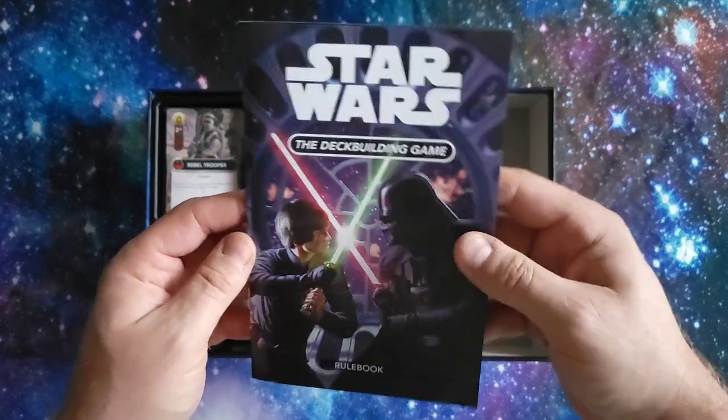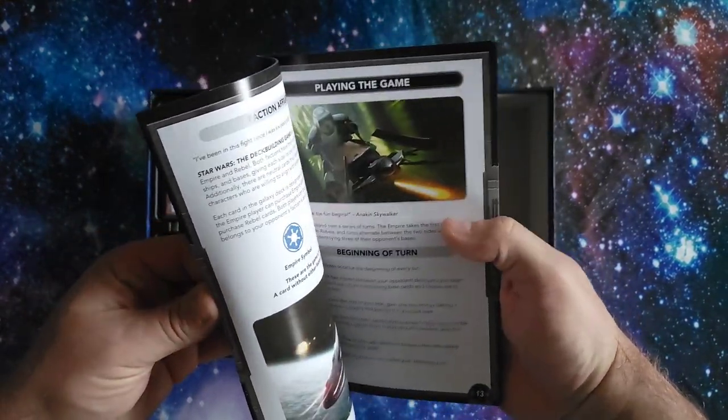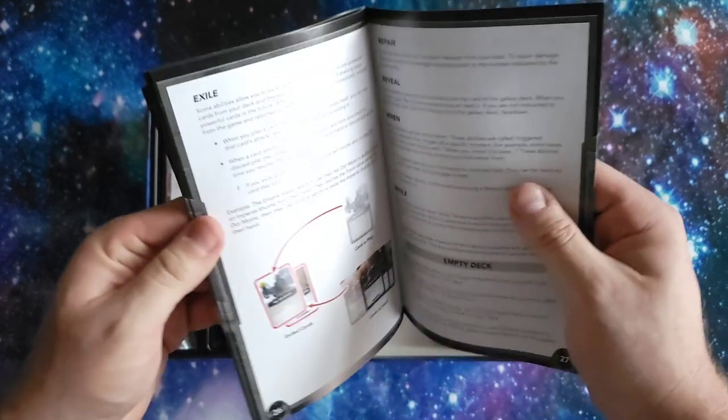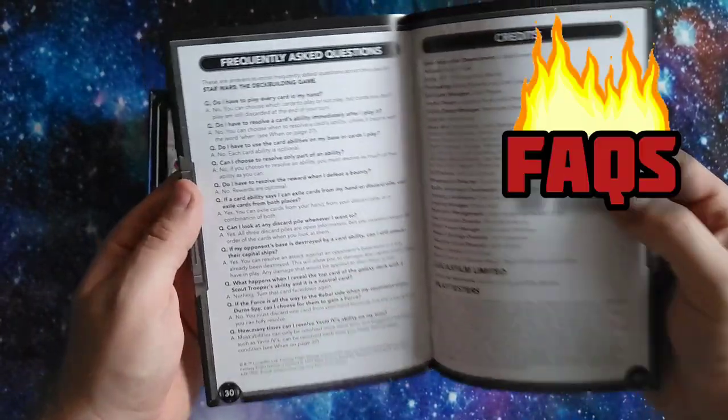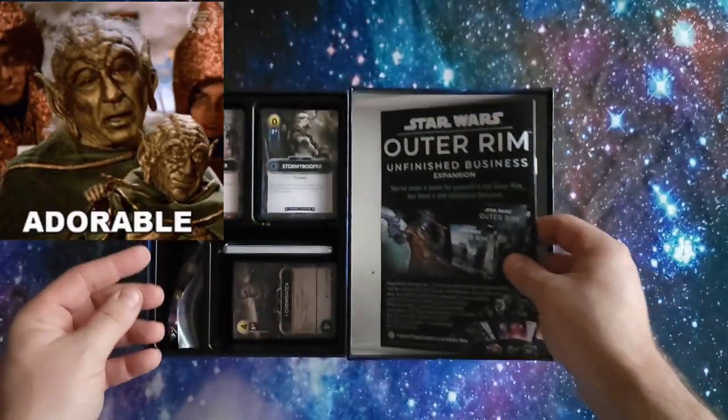So here we'll start with the rulebook, and it's quite a thick rulebook. I've gone over it in PDF form, and it does a really good job of explaining the rules, which is nice. There are some frequently asked questions at the back, and some more Star Wars merchandise in there as well.